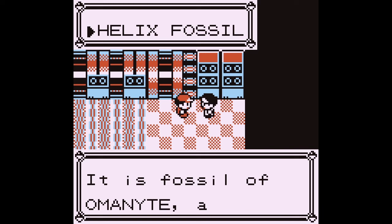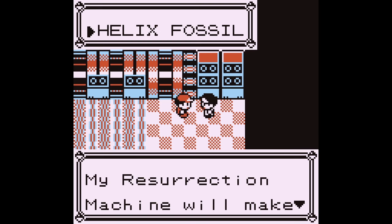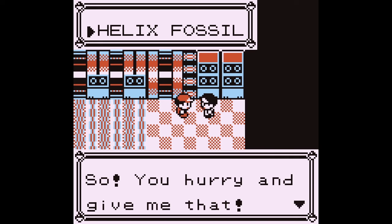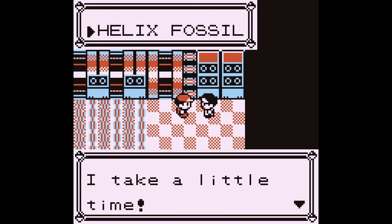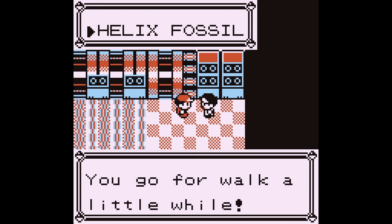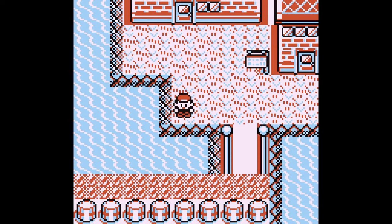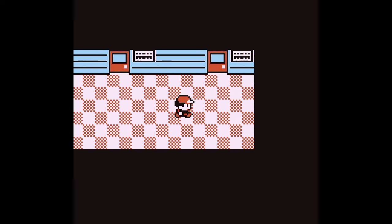Did they make him speak like this on purpose? 'It is fossil of Omanyte, a Pokémon that is already extinct. My resurrection machine will make that Pokémon live again — yes or no?' Jack handed over the Helix Fossil. They just skipped a word — it's like 'go for walk a little while.' Did he always talk like that? We could go for a walk on the bridge — I love the bridge. Let's go back in.